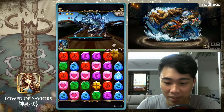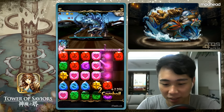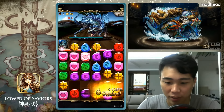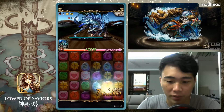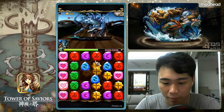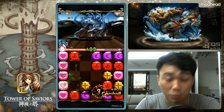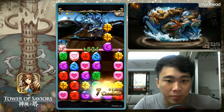Considering the meta nowadays, the shorter the CD the better. Aloha is in a very awkward position with CD 10, because most of the time by the time you hit CD 10 the battle is over already, unless you are fighting those super long battles.